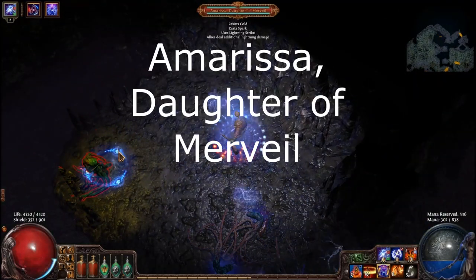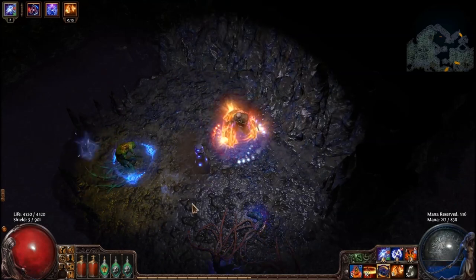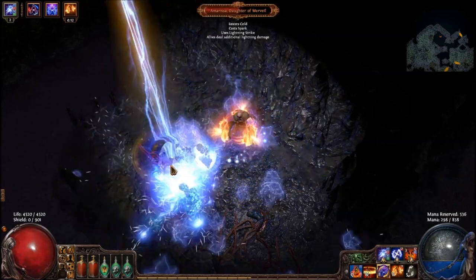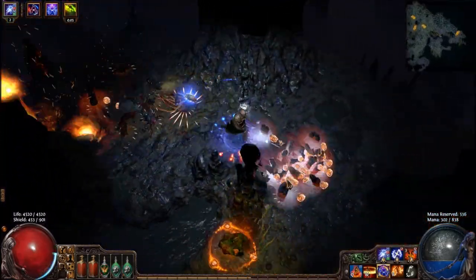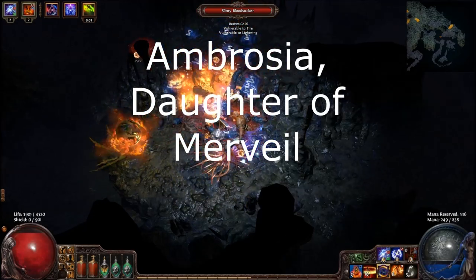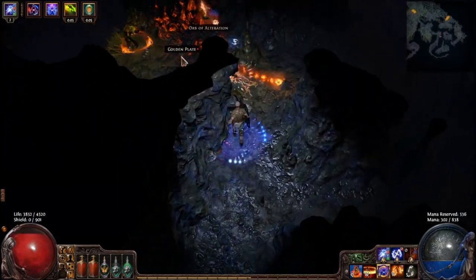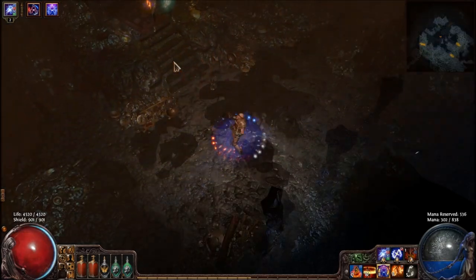Amarissa, daughter of Merveil, is a unique Siren located in the Cavern of Wrath. She will deal lightning damage by using either Spark or Lightning Strike. The next daughter of Merveil is Ambrosia, also a unique Siren located in the Cavern of Wrath. She will cast Fireball and Firestorm, and also has a small energy shield which you will need to take down.